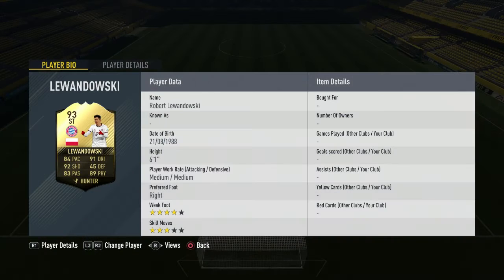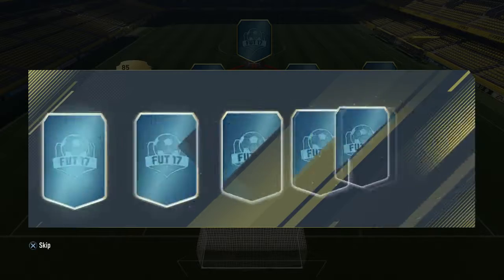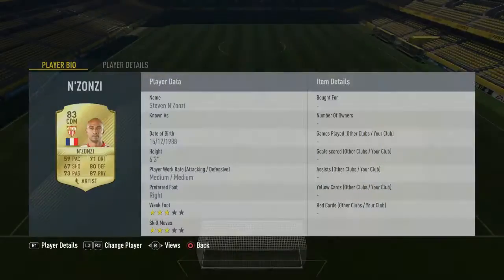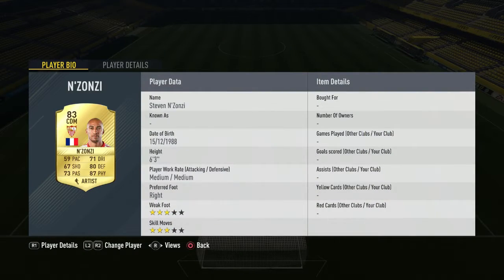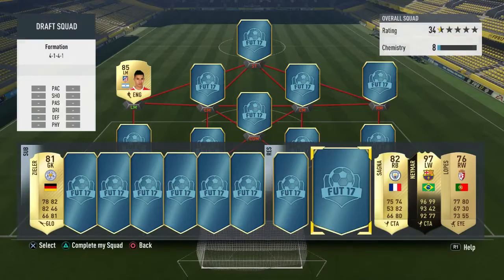Hopefully we can still get some good players. I see Neymar — hopefully he is the shortest. Neymar or Matuidi, we're going to choose Neymar of course, 97 Neymar, you just have to choose him. I think this team's going to be a lot of skillful players, and right there we do get Robin as well.